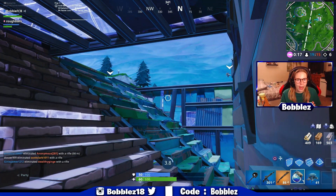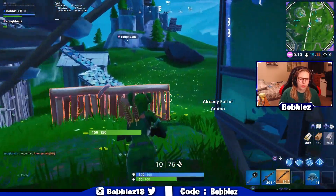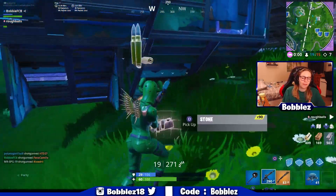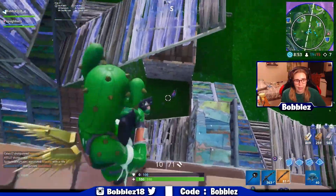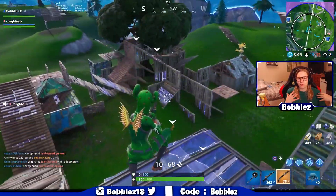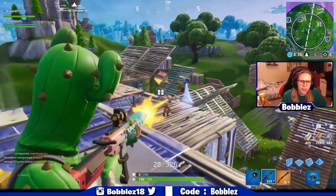Now this one — oh my gosh, surprise. I was not expecting this. Vaulted: the suppressed submachine gun. So it vaulted the Common, Uncommon, and Rare variants. Does that mean there's no submachine gun in the game now except for the Burst SMG — and obviously the drum gun, though the drum gun's kind of an AR? I think the game is definitely trying to become more of a long-range thing and less close quarters. The new shotgun is great at range, the drum gun is there, and there's no SMG, which is crazy. It kind of feels like the game's pushing you to be further out rather than close counter.